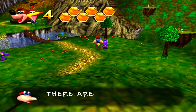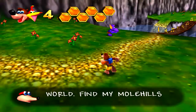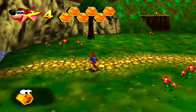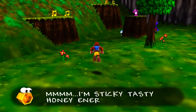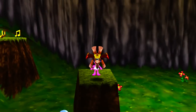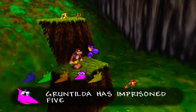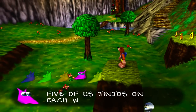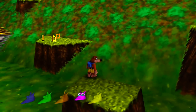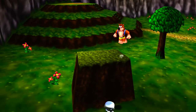As usual, the first world is always the easiest. This world's going to have a lot of explanation because there's still a lot of new things we have yet to encounter. The first thing we're going to encounter is this pink thing. We're going to collect it and they'll explain who they are. Gruntilda has imprisoned five of us Jinjos on each world — free us all to get a Jiggy. There's five different Jinjos per world, different colors, and if you get all five, you'll get a Jiggy.